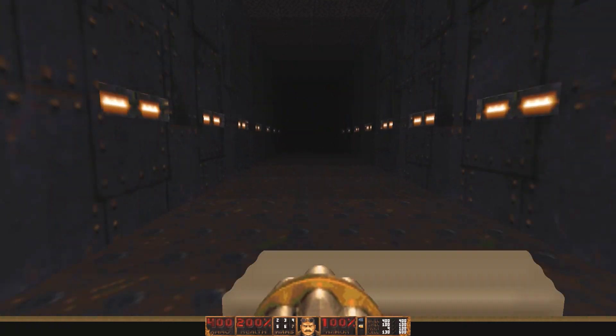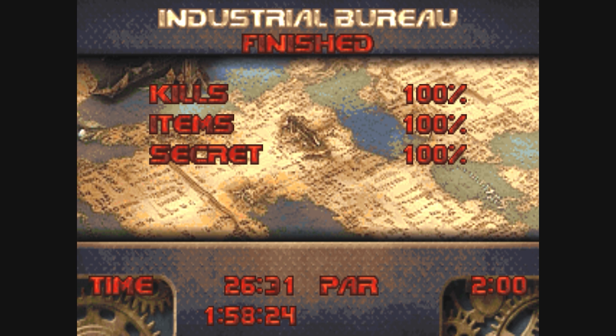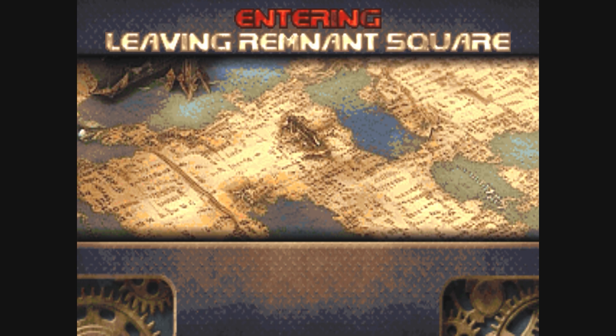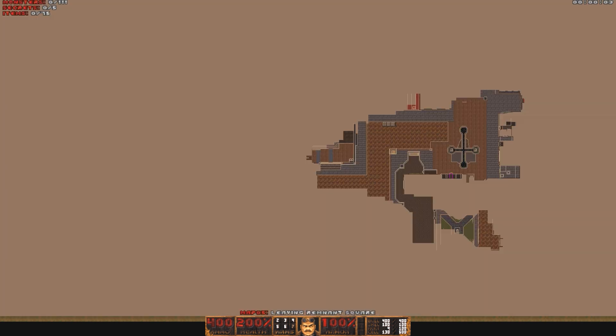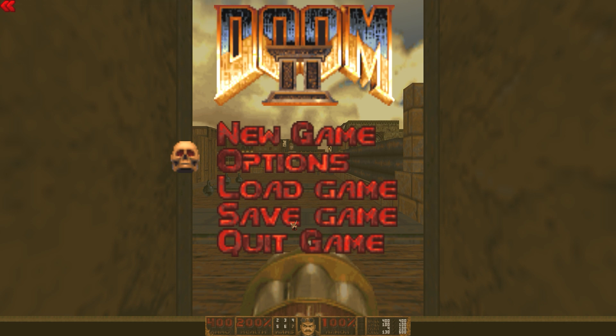Alright guys, we finished this — let's go ahead and get out of here. That was Industrial Bureau, very fun map. I enjoyed the hell out of it. If I wasn't trying to find the secret I would have finished a lot sooner, but we'll edit it down. So yeah, that was Industrial Bureau. On to the next one, which is Leaving Remnant Square, Map 5 — 111 monsters, 5 secrets, 75 items. That will be for next time. So until next time, I'm Barely Gamer. I really hope you guys enjoyed this and I hope you come back for some more Zeppelin Armada. Until then, you have a good one. Bye!